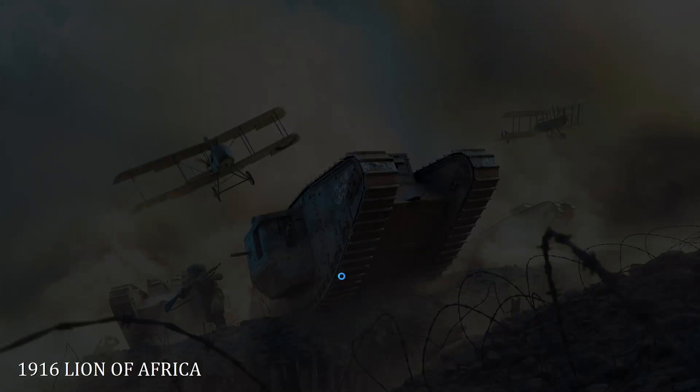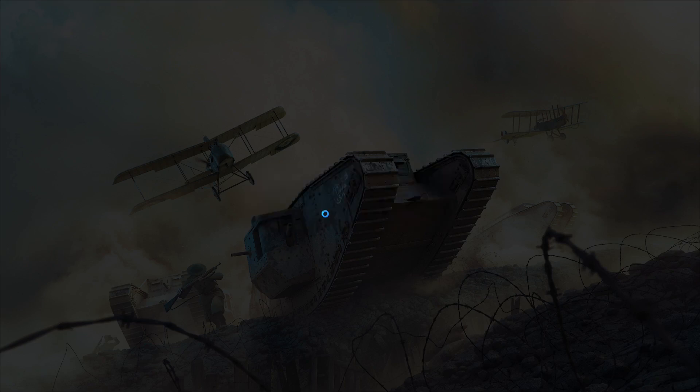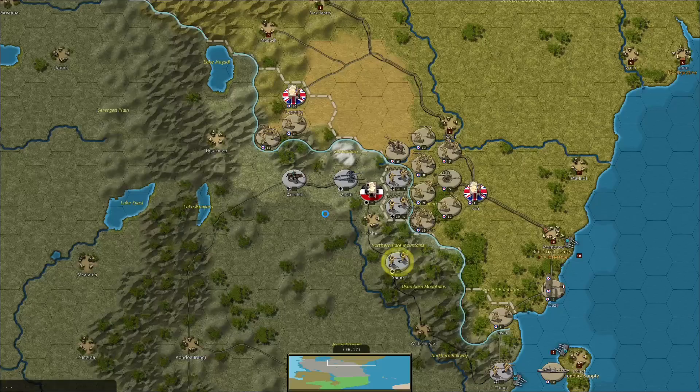G'day everyone, welcome back. This is episode 2 of my multiplayer series against Old Crow Balthasar. We're playing the 1916 Lion of Africa campaign, which is part of the Empires in Turmoil DLC for Strategic Command World War 1. I'm commanding the Allies, he's the Germans. Our first turn was a bit of a mess, so let's see what happens.